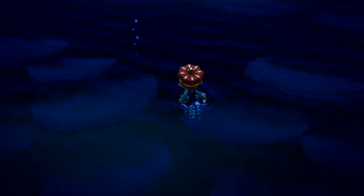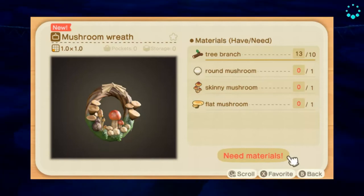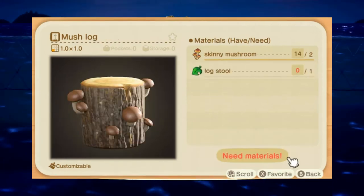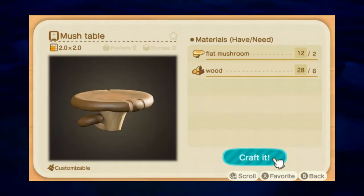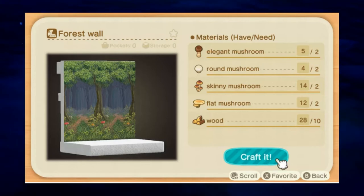We have 12 mushroom recipes. First, the Mushroom Wreath: ten tree branches, one round mushroom, one skinny mushroom, and one flat mushroom. Next, the Mushroom Screen: three skinny mushrooms. Next, the Mushroom Log: two skinny mushrooms and one log stool. Next, the Mushroom Table: two flat mushrooms and six wood. Next, the Mushroom Forest Wall: two elegant mushrooms, two round mushrooms, two skinny mushrooms, two flat mushrooms, and ten wood.